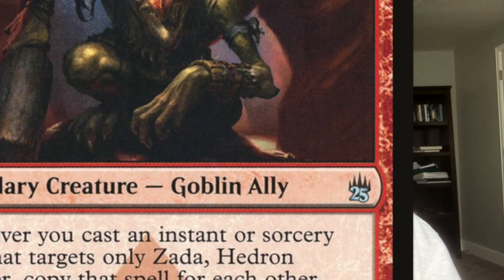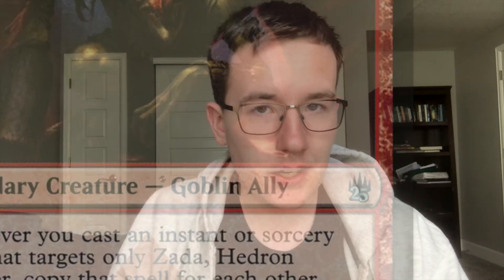Next on our list is Zada, Hedron Grinder. Zada says that whenever we cast a spell that targets him, we get to copy that spell on each of our other creatures. This is obviously going to be a token deck — we want to create as many tokens as possible, which red is very good at. Even colorless helps; we have lots of artifacts and red cards that can create mirrors, goblins, or any tokens you really want.